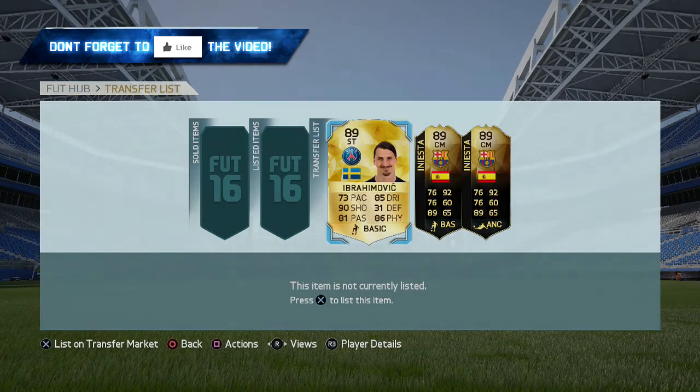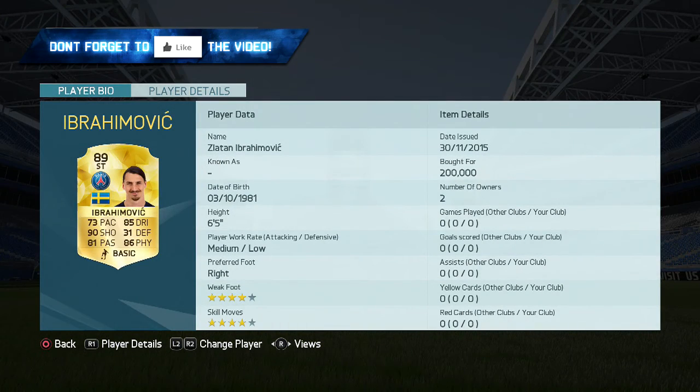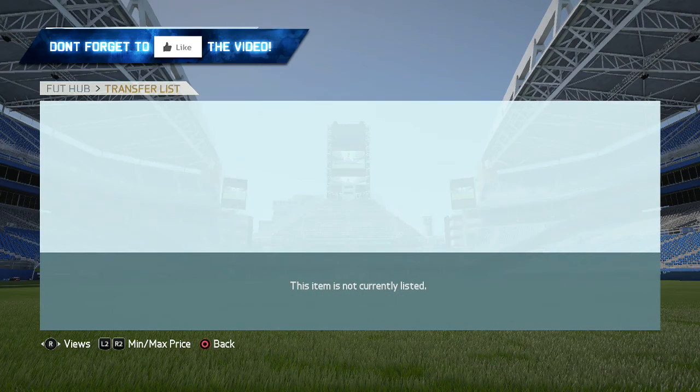How's it going everybody, welcome back to another video. Before I get into what I want to talk about today and help you guys go from 0 to 100,000 coins, what I have on screen at the moment are three cards that I recommended investing in yesterday's video. We have Ibrahimović at 200,000 coins, and we have two Inform Iniesta's, all 89 overalls.